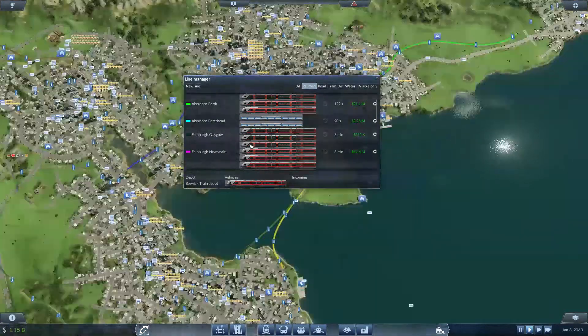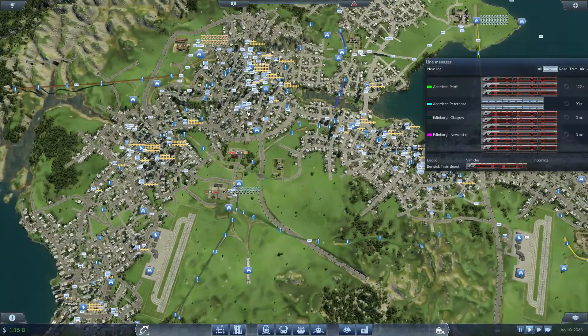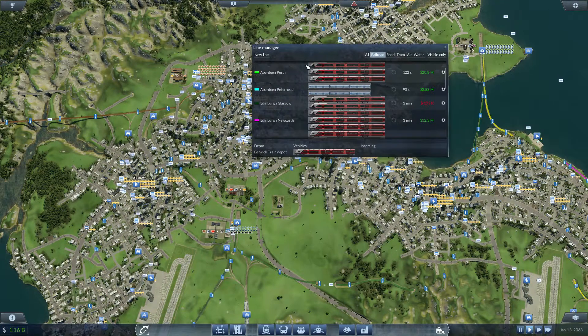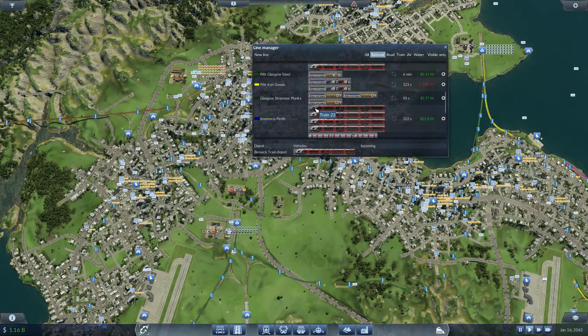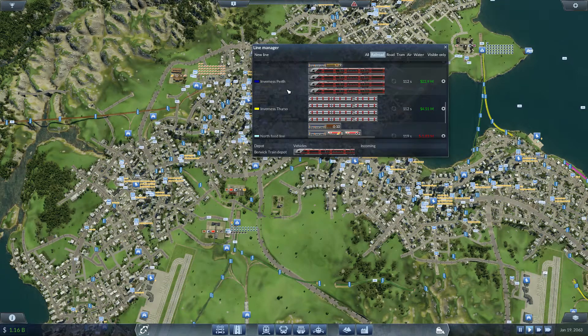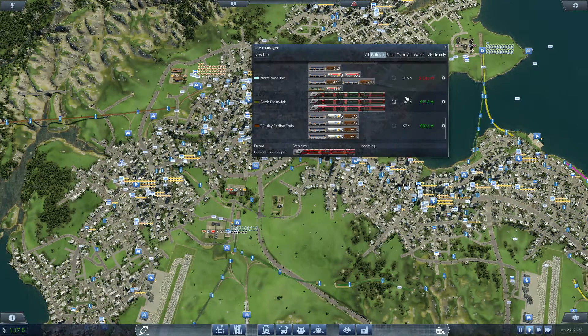I think one of the big reasons is there are buses which conflict with the trains, and also the train goes up via Stirling, so that might have an effect. I will go ahead and address that issue at some point in the future. Edinburgh-Newcastle's doing extremely well. Edinburgh-Perth's doing extremely well. The Inverness-Perth train is doing 20-odd million — can you believe that? It's absolutely amazing. And Perth-Presswick is doing pretty well as well.